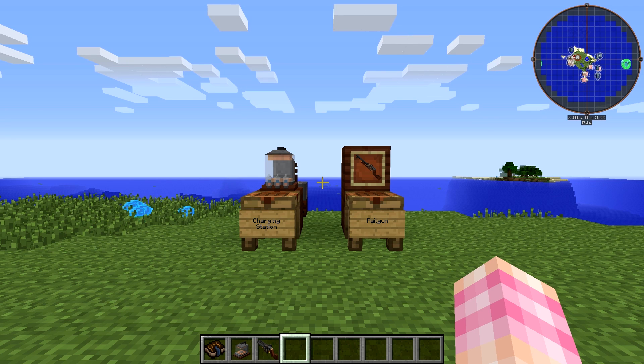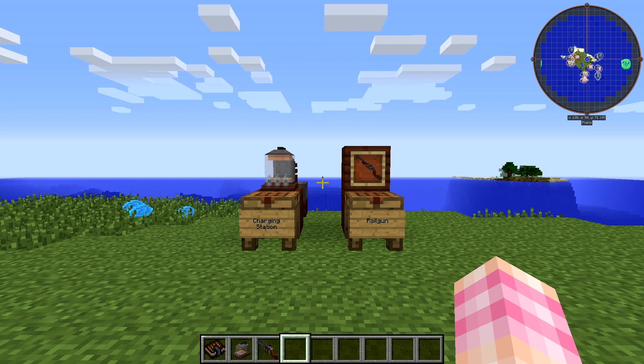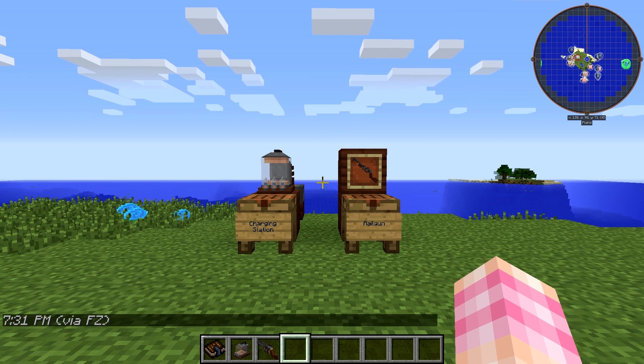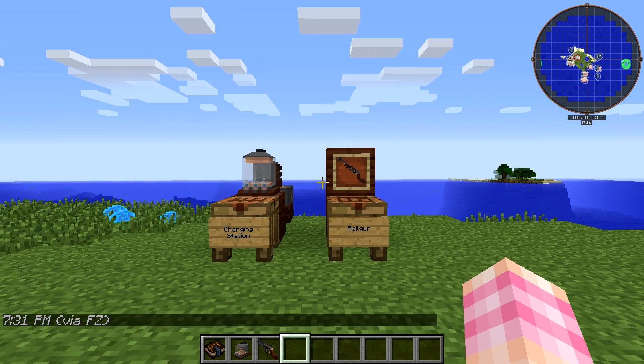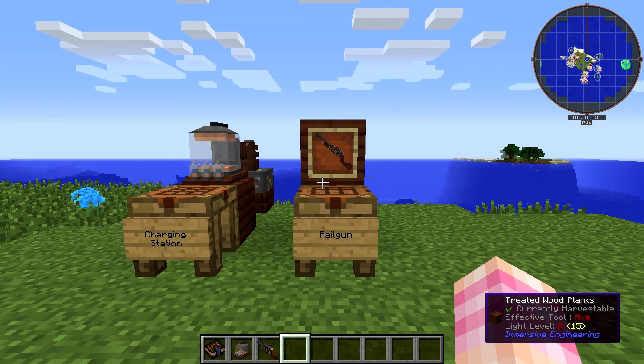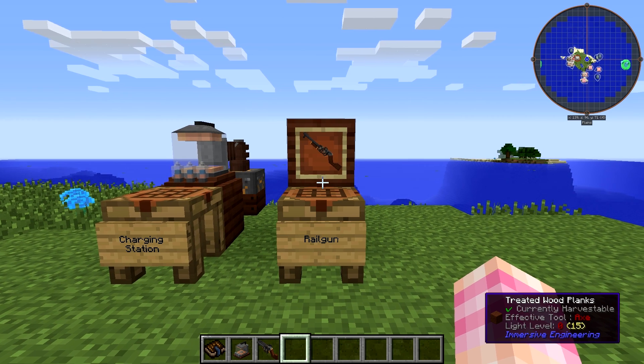Hello friends, SentinelH here and welcome back to our Immersive Engineering tutorial series. Since we talked about the revolver in the last episode, I thought it would be a good time to talk about the railgun — the much more expensive, but also much more powerful projectile weapon from Immersive Engineering. So let's get right into it. There's not as much to talk about as there was with the revolver, since there's no bunch of bullets, so this video won't be nearly as long, but it should be just as interesting.